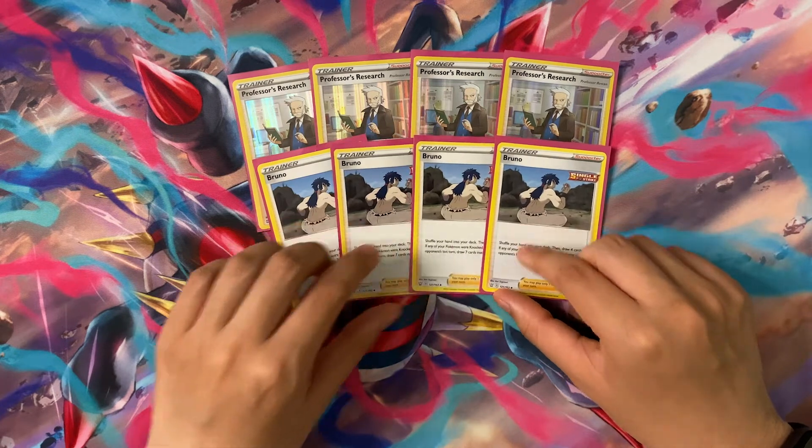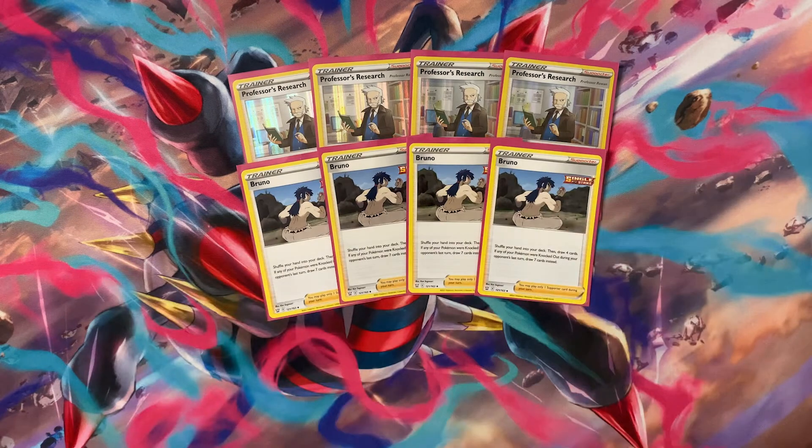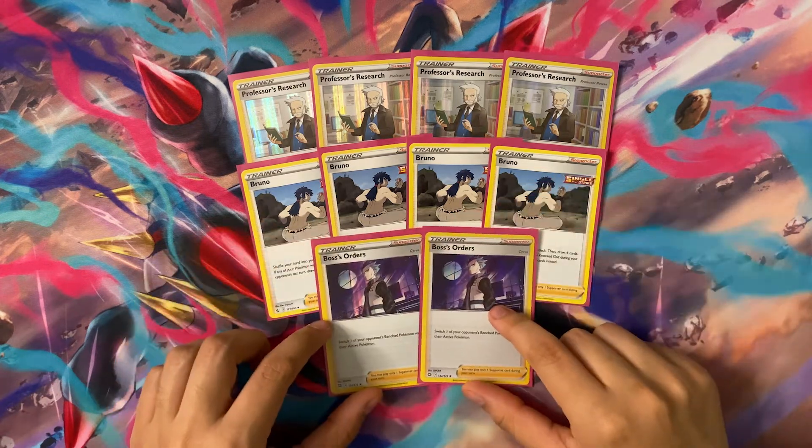The secondary Supporter we play is four copies of Bruno, all the way back from Battle Styles. Bruno's effect is: shuffle your hand into your deck and draw four cards. On its own that doesn't seem great, but it has a secondary effect — if any of your Pokémon were knocked out during your opponent's last turn, draw seven cards instead. Very good if we're taking multiple prize cards in a turn and those happen to be energies, since we can Bruno them into the deck and then accelerate them with Clefairy's Moon Watching Party.